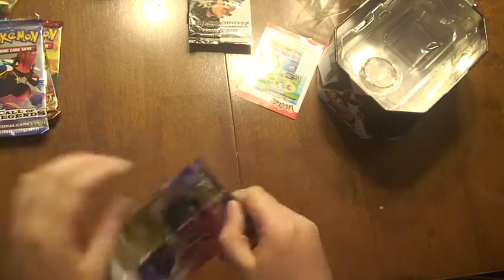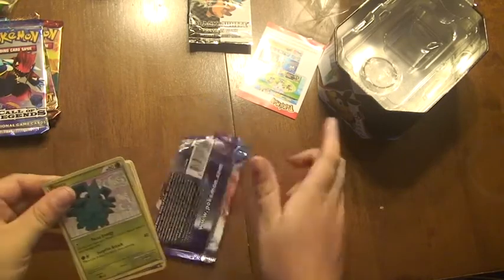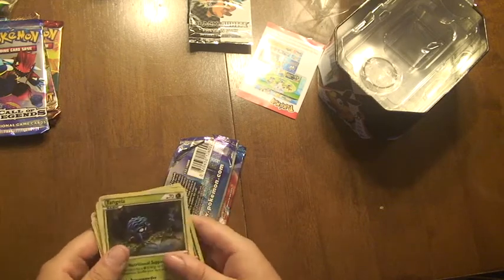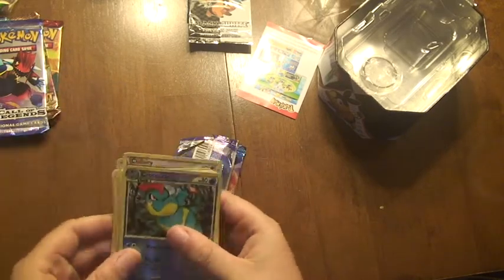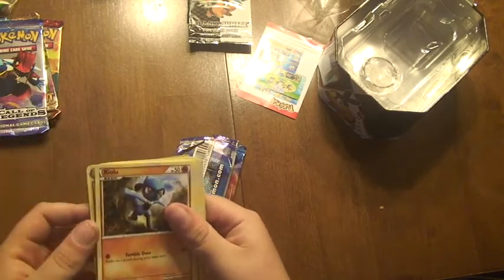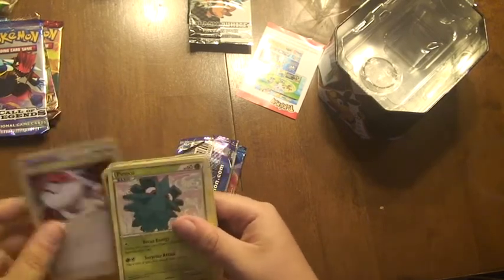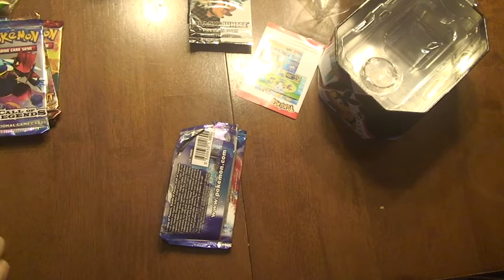I'm going to open the first Call of Legends. I get a Pineco, Pineco, Clefairy, Mawile, Tangela, that looks like Clay, Magmar, Reverse Holo Croconaw, Pidgeot — that's good — Raichu, another Croconaw, Dual Trance winner, Dual Ball, and Pineco. Some good pulls there.